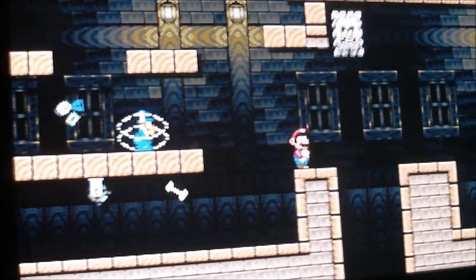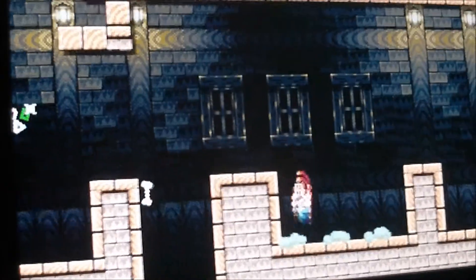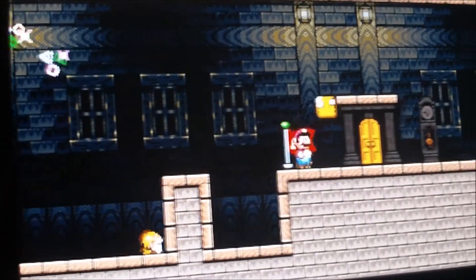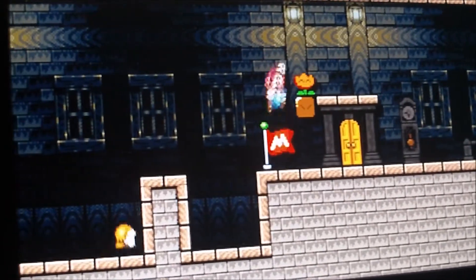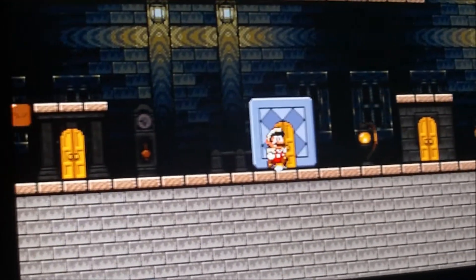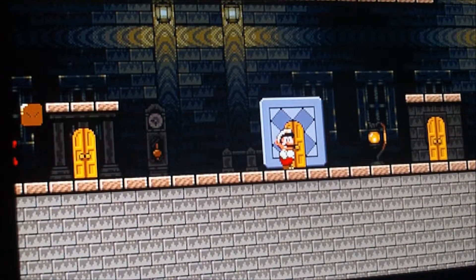Alright. Get my cells. Checkpoint. Power up. Power up. Which door should I go? 1, 2, 3, 4, 5, 6, 7, 8, 9, 10. Ooh, this one.